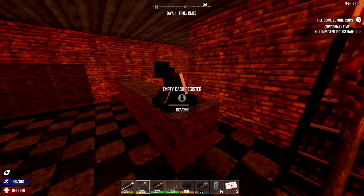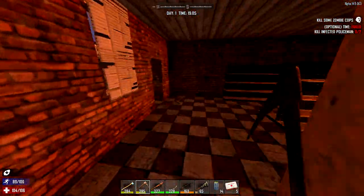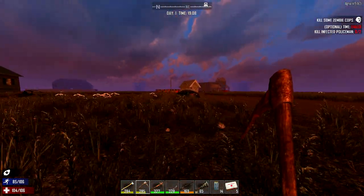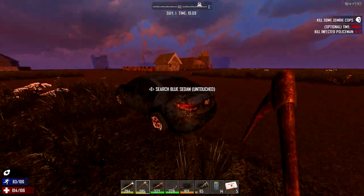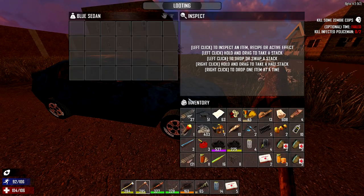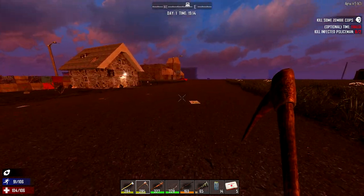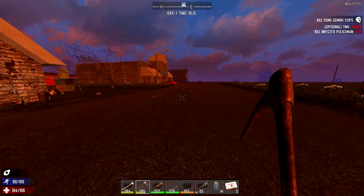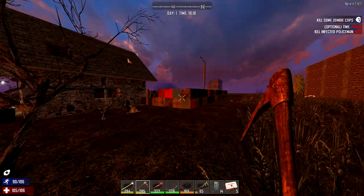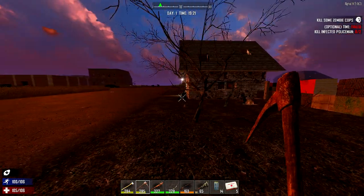When is it best to break down cars? There are like three stages of car degradation. In the first stage you get leather, a battery, or an engine. In the second stage you get more iron and stuff like that. So each stage gives you a specific type of item.